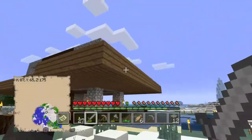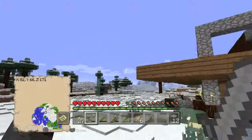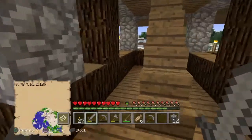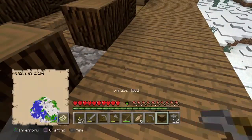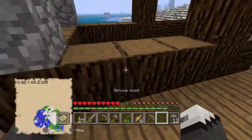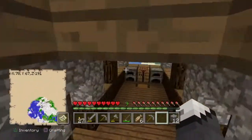Do you think I should bring the top layer out a little bit — make it come out one or two blocks? Let me know down in the comments what you guys think. Should I take and bring this out one block, or should I leave it the way it is flush to the rest of the house? Should I change the top and make it come out one block?